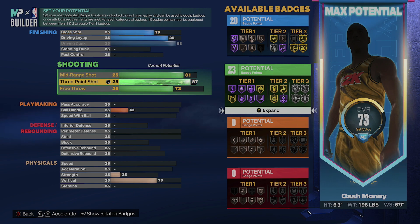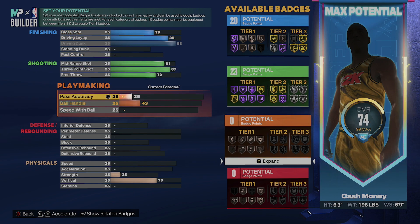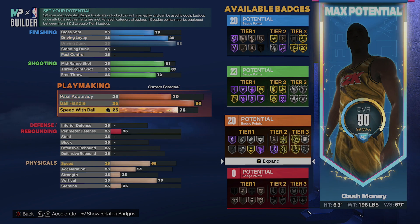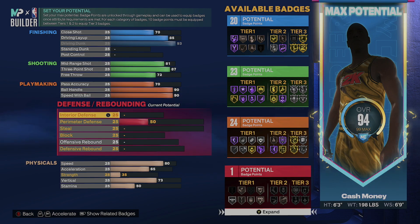81 mid-range, 87 three, and then 72 mid-range at least if you want to play rec or pro-am. Then we're gonna go to the passing accuracy — we're gonna give him a 70 pass accuracy. We're gonna give him a 90 ball handle and a 90 speed with ball, so this man is gonna be moving fast as hell, you're gonna be able to speed boost.